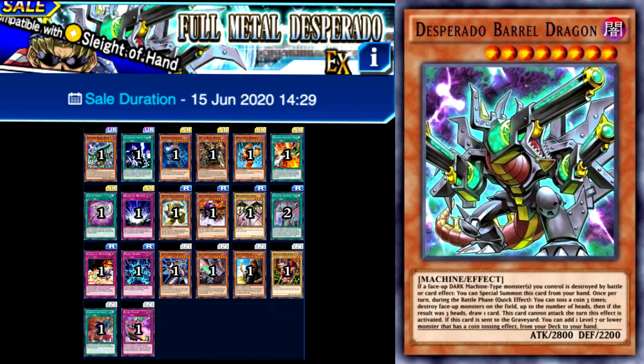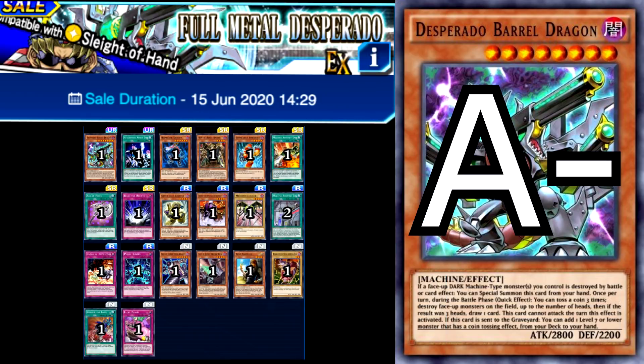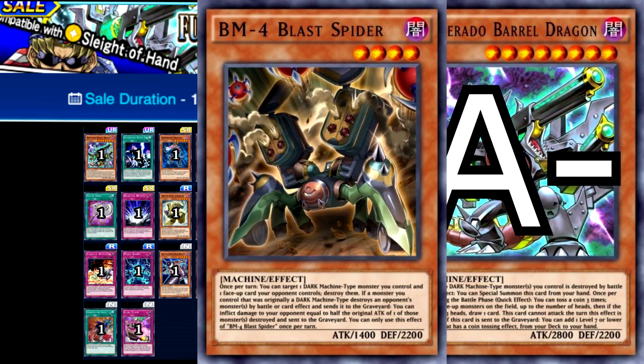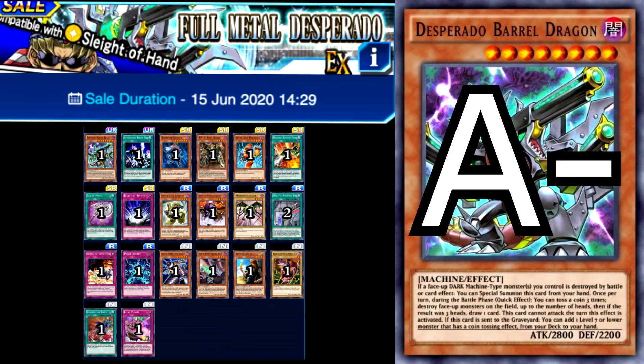Full Metal Desperado is another EX structure deck which offers you one of the most versatile machine type monsters in the game. But just like Neos Fusion, that's all you're paying for with this deck. It's an A minus. You have all heard of him before: Desperado Barrel Dragon. This guy is an insane monster that is used in any deck that can run a dark machine type monster, and has been played competitively since his release. He may have fallen out of the top tiers right now and is considered more of a rogue card, but it's very likely he'll make a return, and for that reason I cannot rate this structure deck any lower than an A minus, as you'll always be paying for a card that is usable and won't expire. But if Desperado wasn't in this box, I would probably give it like a C or D tier, as the rest of the cards are honestly pretty bad. BM4 Blast Spider, Gen X Ally Crusher, Regretful Rebirth, and Dikochi do offer some light to the deck, but if you are purchasing this deck, do keep in mind that you are basically only getting one card.